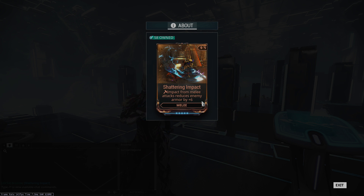This is not very specific in what it actually does, so let's go over it. 'Impact' in this case means impact damage — not procs — it only pertains to the actual damage type. Impact being present from melee attacks means it must be an attack from melee; you can't have your melee weapon out and be doing Warframe powers that do impact damage. 'Reduces enemy armor by plus six' is very vague, because it reduces enemy base armor by six — it does not reduce their leveled armor by six.